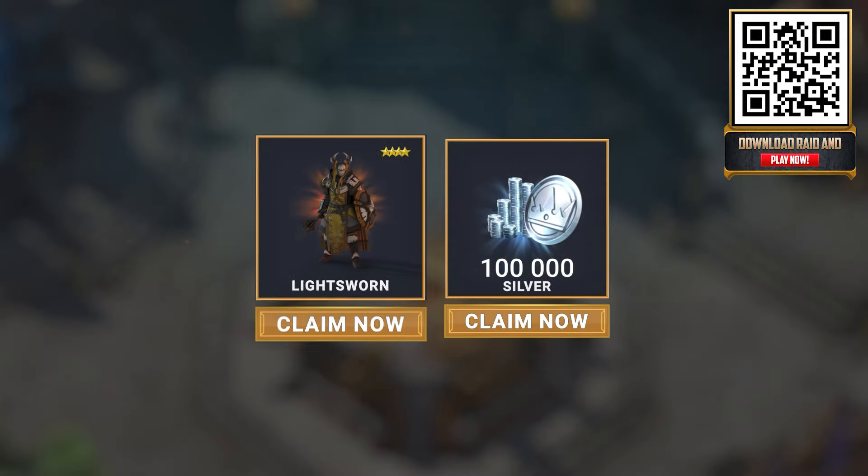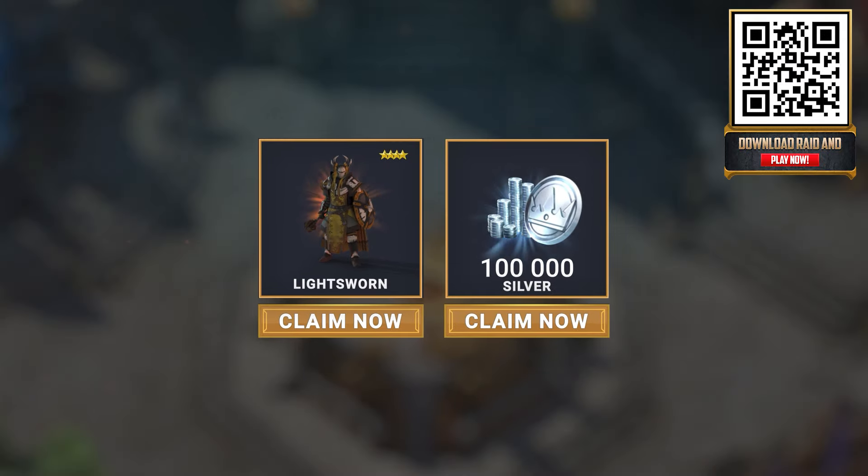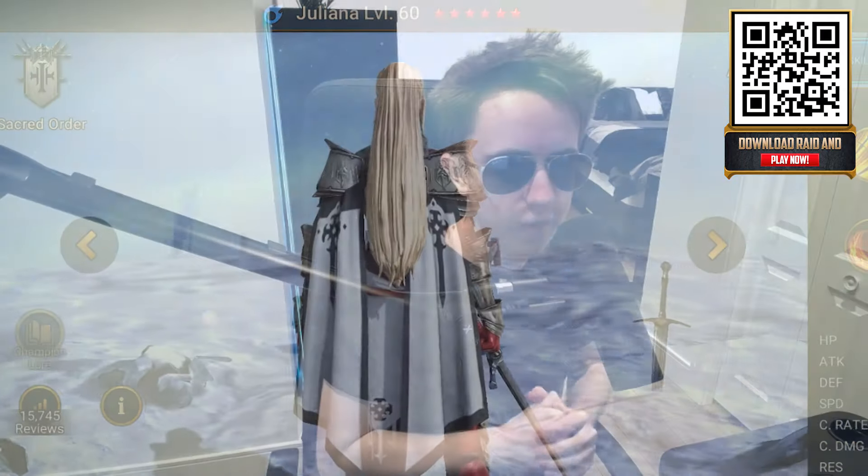Before we get into today's video, if you are a newbie and haven't played Raid Shadow Legends before, we have a bunch of free stuff for you. By clicking my link in the description or using my QR code on the screen, you're going to get a free Light Swarm just by creating an account. After you reach level 15 you get another free character in Juliana. Also, using one of the three promo codes in the description you can get a variety of different characters. We'll talk about all these characters in the video so just wait a bit.